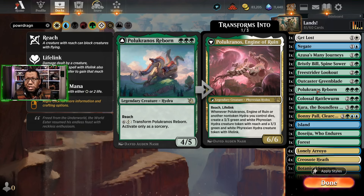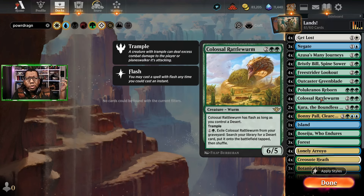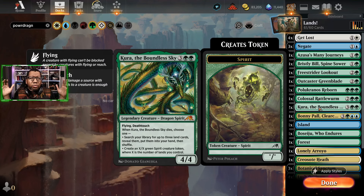Additionally we do get mana fairly quickly, so we could turn this into a 6/6 and do some work with it. Also Colossal Rattleworm — this is fun, we're playing deserts, it helps us ramp with deserts, so why not. Now this is the card I don't think I've ever played seriously — if I did it might have been one time forever ago — but it actually works here.